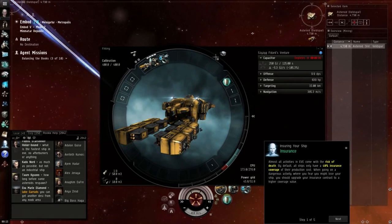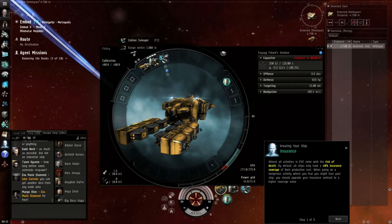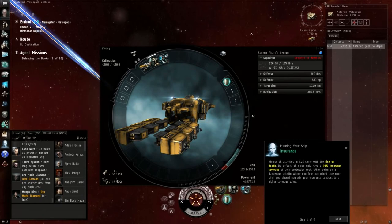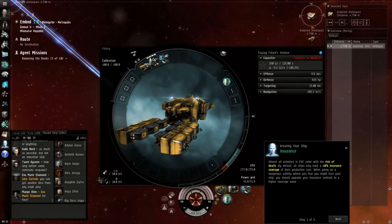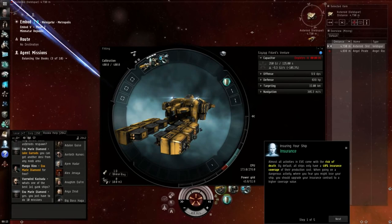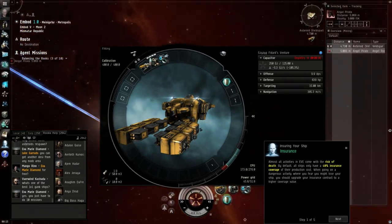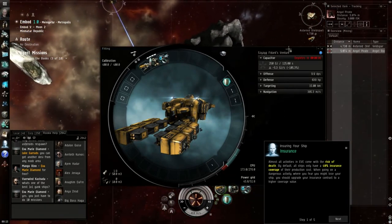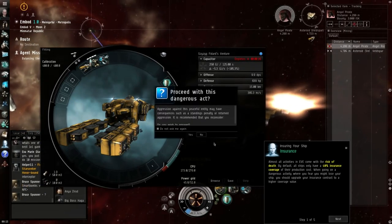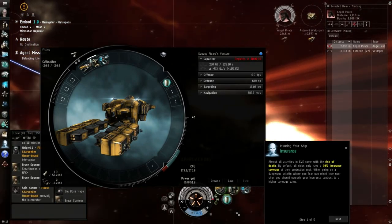It would be nice to put two mining lasers on the Venture. Looking at the fitting window, we have three high slots but only two turret icons — turrets are on one side, missile launchers on the other, and we have no missile launchers. So we can't put a turret in that third slot. For defense we can use drones. The drone bay holds 10 cubic meters. An Angel pirate has appeared — let's target it and start shooting.